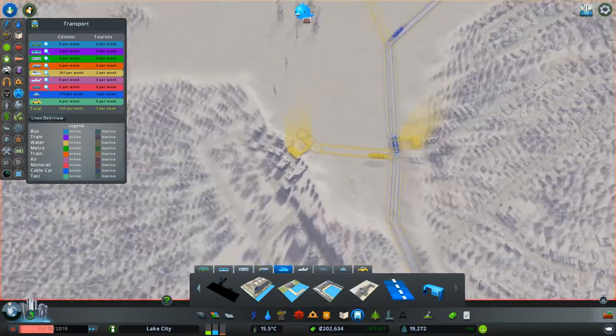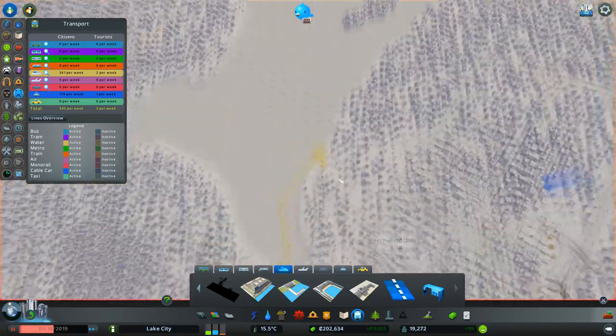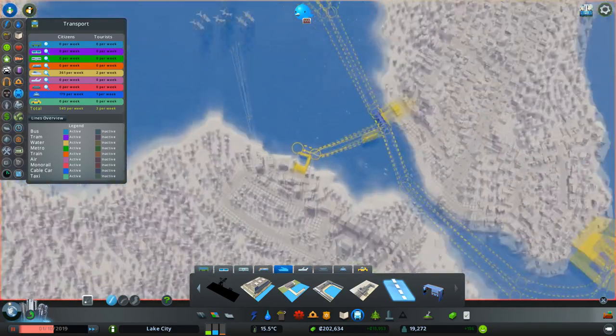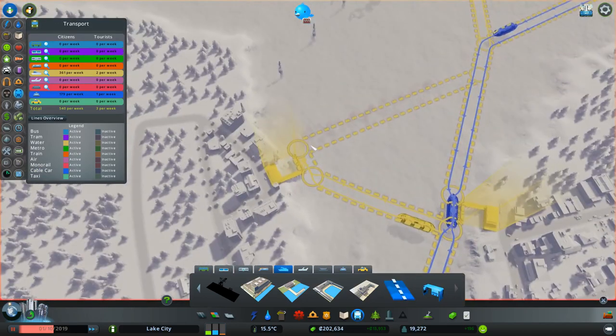People living here who want to work in the industrial area will now clip the ferry across here. Let's see if this will work.